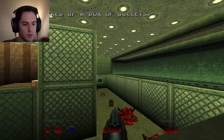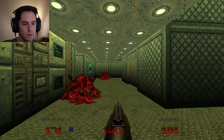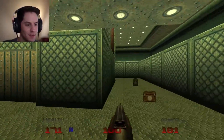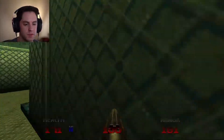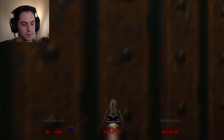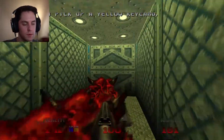Also a classic Doom tradition — they give you all sorts of ammo for guns you don't have yet. I'm just making sure I have all this ammo first. Let's get the yellow key and let's go back. Let's move.